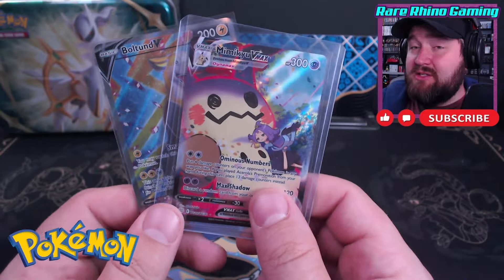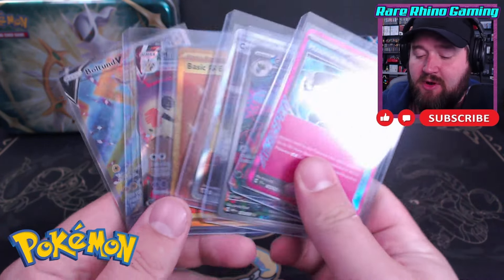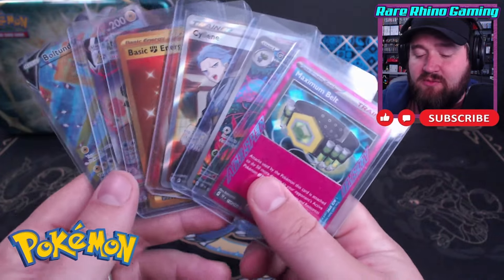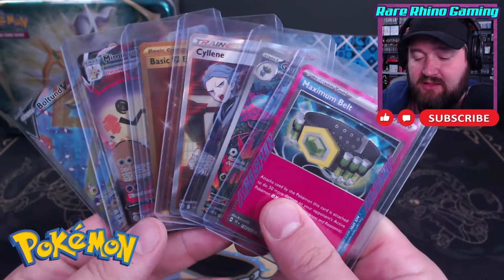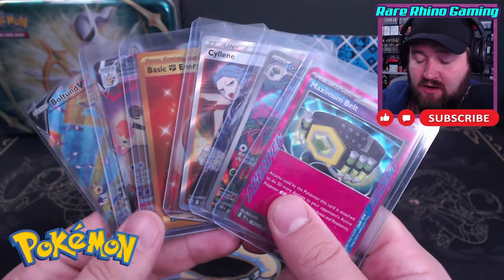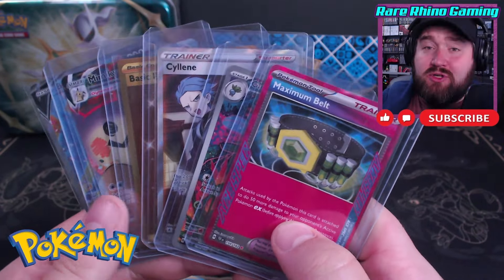So we got two cards that were big hits out of this tin — the Mimikyu is obviously a big one. Boltund V, much much smaller. About $17 worth of cards here. But we also pulled some cards from the other tins. So altogether, not a terrible day of getting hits — gold cards, full arts, trainer galleries, things like that. But unfortunately, we did not make our money back on all of these tins.